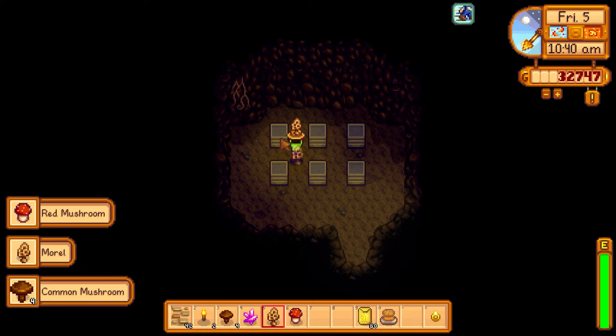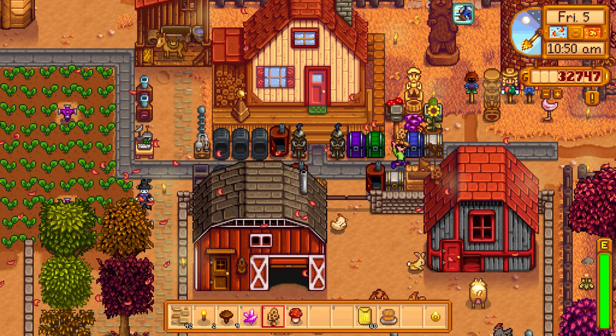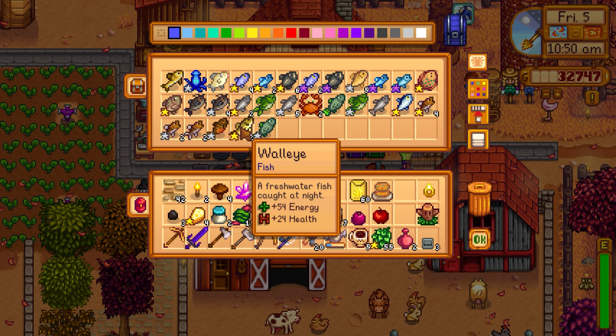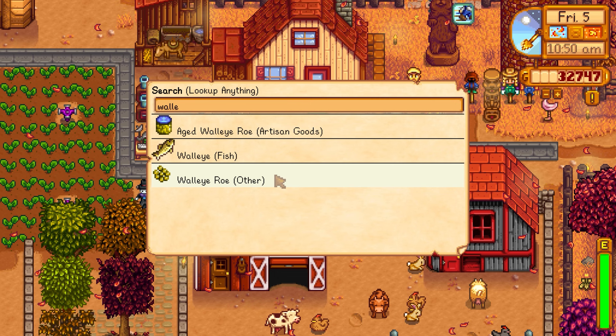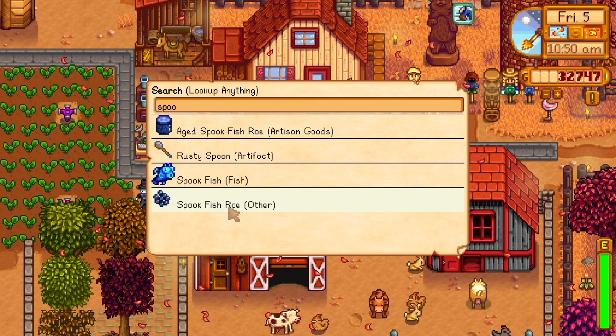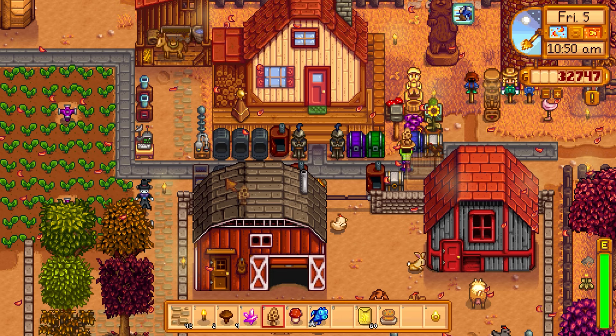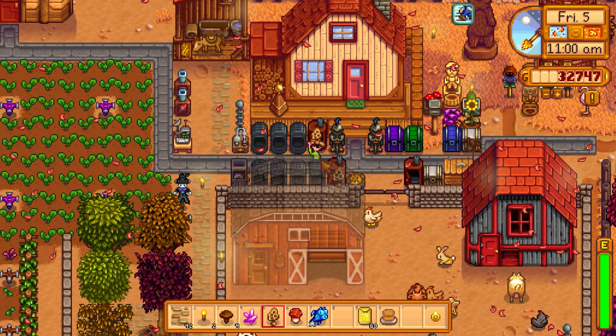The fish pond is done! Going to put the spook fish in it instead of ghost fish since the ghost fish roe isn't very valuable. Forgot to check the mushroom cave in a while. Grabbed the spook fish. Checking walleye roe — 229 silver, 82 base. Spook fish aged roe is 390 in the preserves jar — great money.